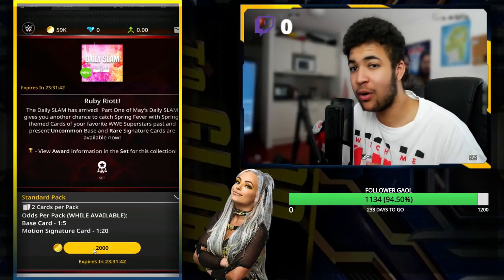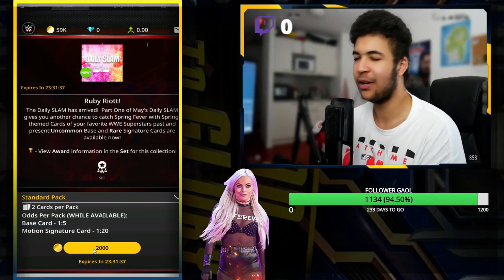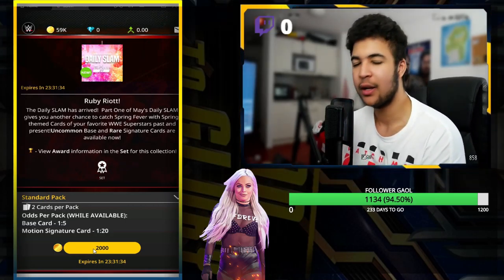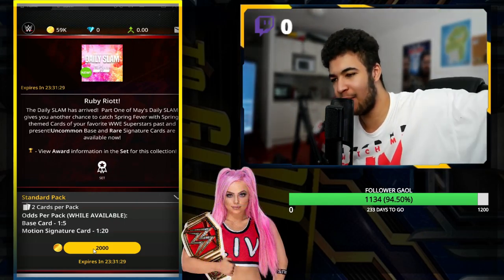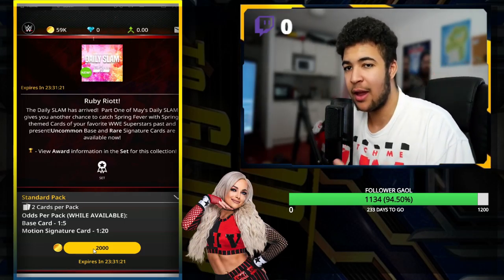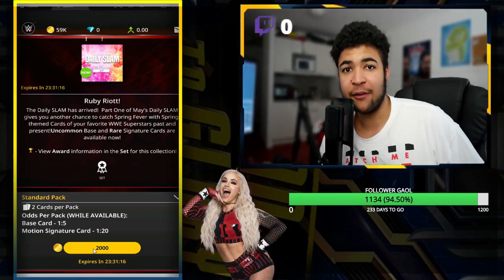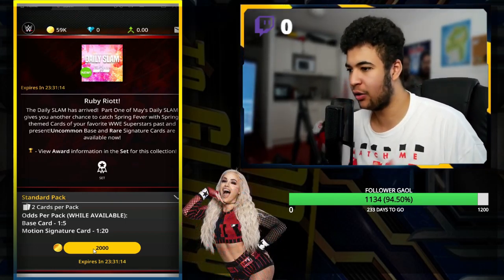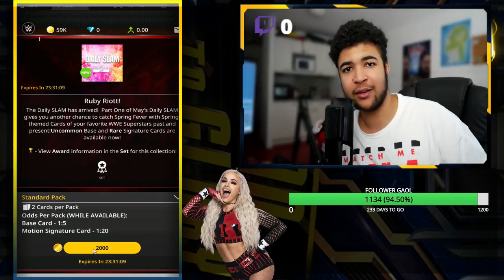Right then guys, welcome back to the video. What I've been linking in the description for the last couple of videos — let me know in the comments if you guys do check the description — my mate Ben and I have created the Slam Community Discord, which is free of charge if you want to keep up to date with the game. If you want to unlock VIP features like iconic or legendary card giveaways and much more, that'll be a $5 upgrade you can do in the Discord, but that's completely down to you.